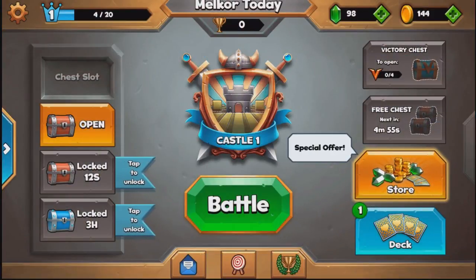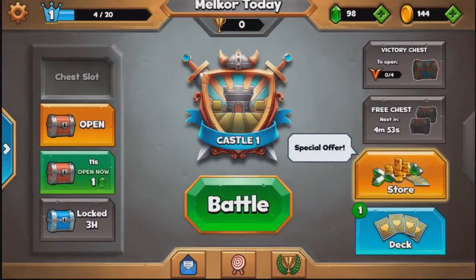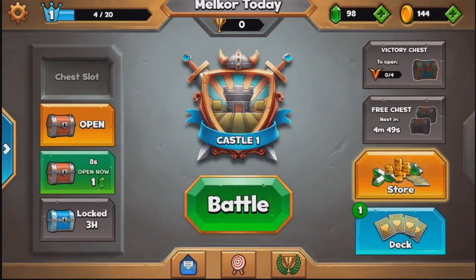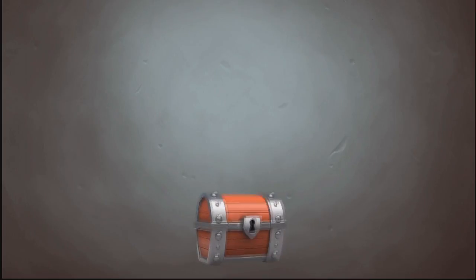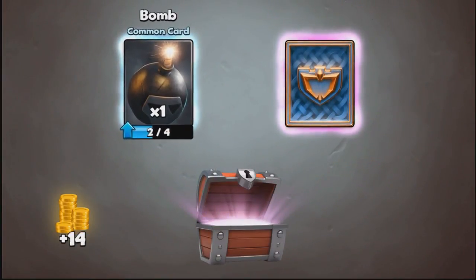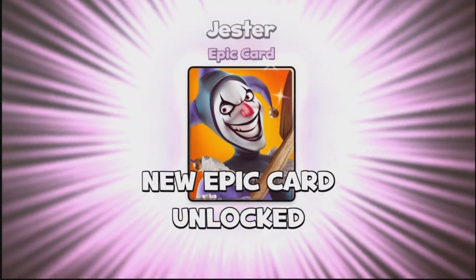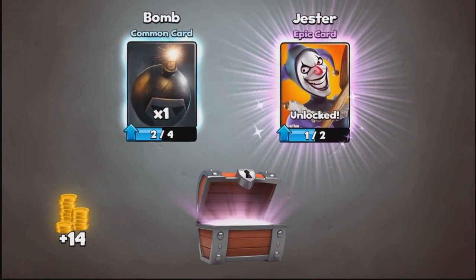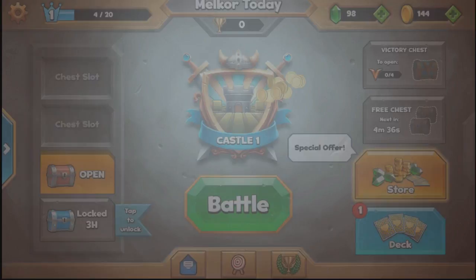That's the tutorial guys. In the store we will tap to unlock both of these — you can only unlock one at a time. We open this wooden chest and as you can see we do have an epic — it would have been the Jester. Psychotic looking, but all the more fun for it.